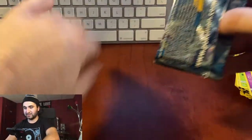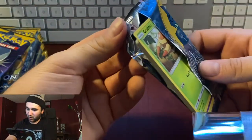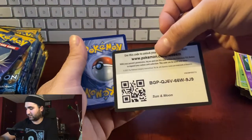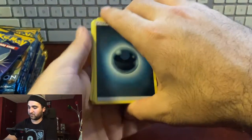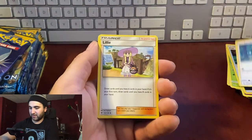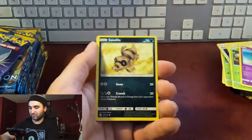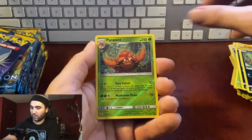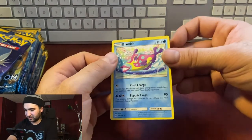Only one GX card so far, not the greatest start. Come on, let's get a gold card in this box — at least one gold! Pack six: energy, Share, Spinda, Lily, Grubbin, Drowzee, Crabrawler, Sandile, Alolan Meowth, reverse hollow Parasect, non-hollow Bruxish. That guy's like a crazy Dory.